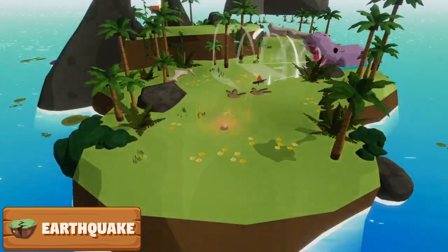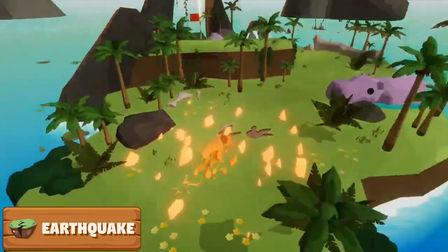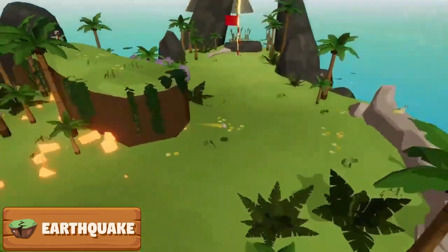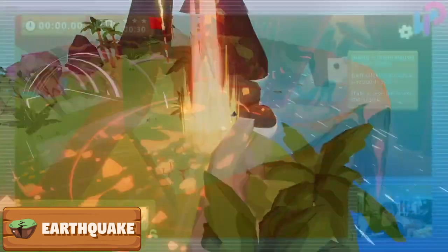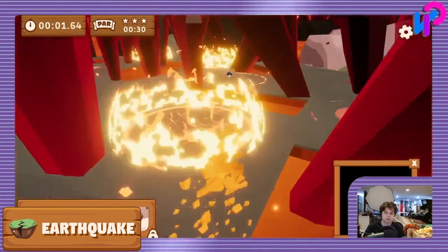Back to launching the ball forwards though, we have the Earthquake. The Earthquake will bounce the ball forward. Each time the ball touches the ground, it will be accelerated in the direction it is moving in. The Earthquake can often be more difficult to use than some of the other disasters, but when it is useful, it is very useful.